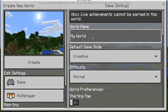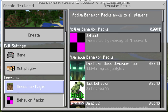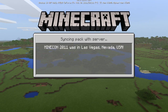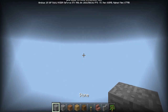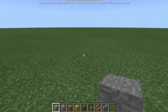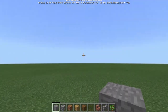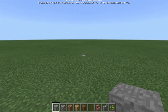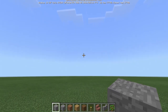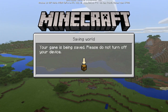You can name the world whatever you want. Resource packs and behavior packs are default — nothing to change there. Once you create the world, this is a really important step: you'll see it's a flatland with grass blocks all around. Do not walk forward, backwards, left, or right — stay in the same spot and just look around, because moving might mess up everything. Then go ahead and exit — save and quit.